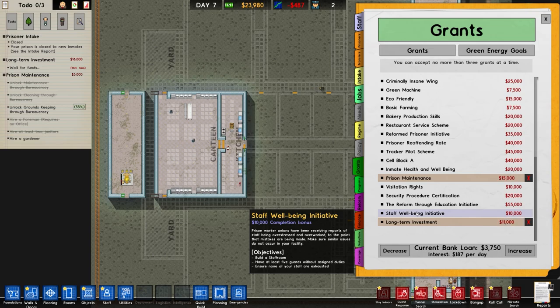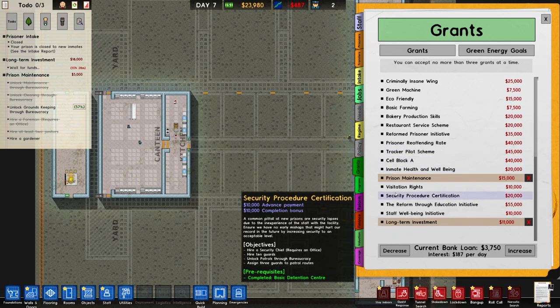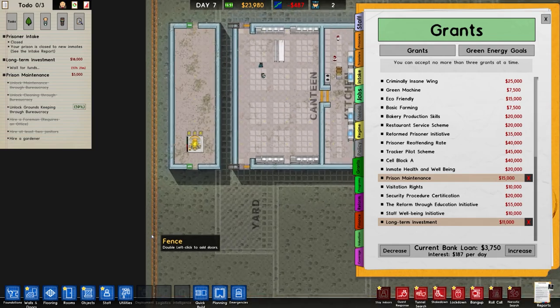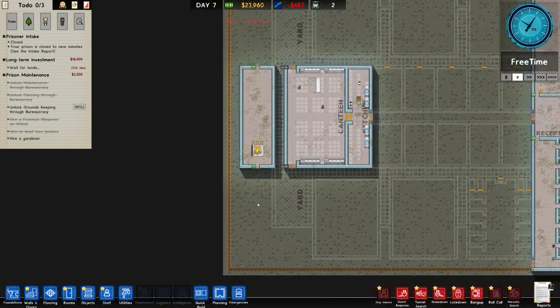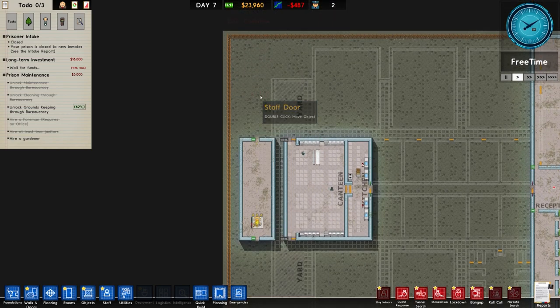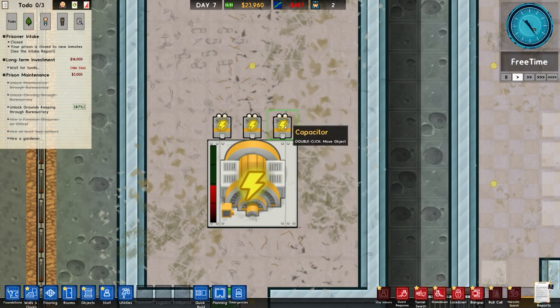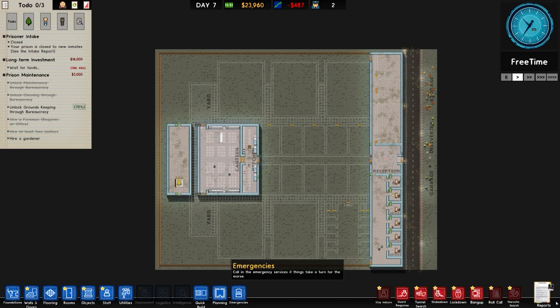We've got staff wellbeing initiative, reform through education, visitation rights, cell block A. Cell block A will give us 20 grand - it's just to complete one of these. One thing I haven't touched on is the green machine grant which is to install solar - I'm very tempted to install it from the beginning. The problem with that is if we tie our entire energy grid to an area around here and here, and then I expand, having to move all that is probably a nightmare. So I'm tempted to use standard power stations and capacitors, and then the first expansion will most likely be to the west.